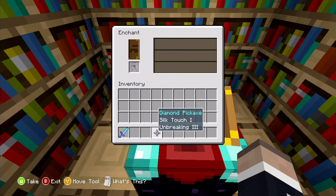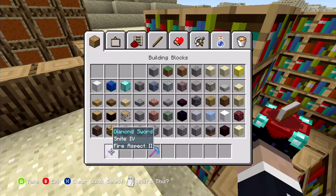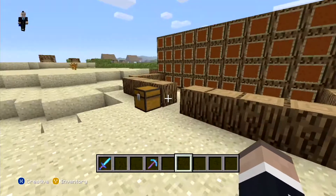And we got silk touch and unbreaking three, which is pretty bad. So yeah, you get the purpose — say you've got everything you want.